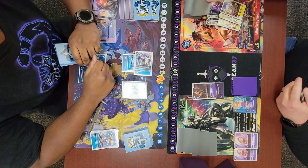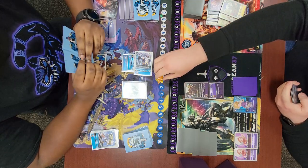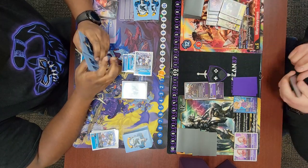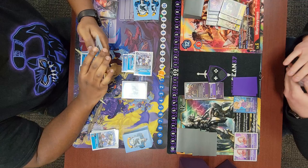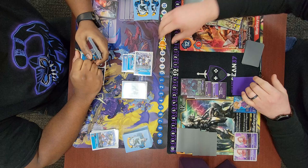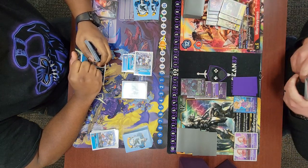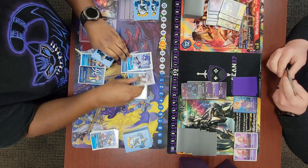I digivolve my Loymon on top of my Koichi, then digivolve Rehimon for one. I have a couple of options here, but I go ahead and just Cherubimon. It gives him four memory, but I get to nuke his board again and I'm set up to kill him on my turn.